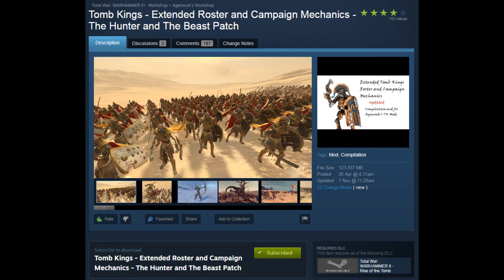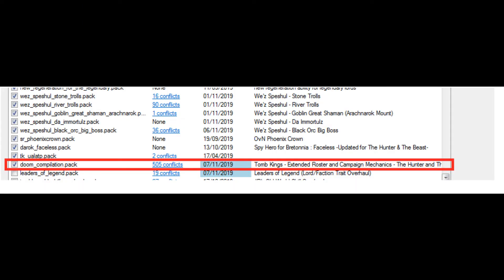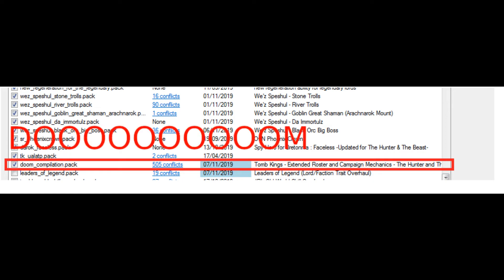Hey there, and welcome to the very first episode of Broken Lord Order. Today we're going to be taking a look at the Tomb Kings extended roster and campaign mechanics, the Hunter and the Beast patch. We're going to be taking a look at the Tomb Kings DOOM compilation pack. I don't understand why he went with a different name anyway — what sounds better, extended roster and campaign mechanics, or DOOM?